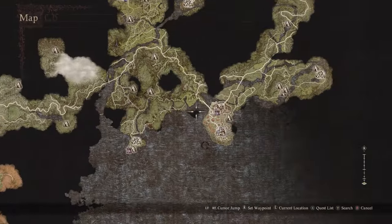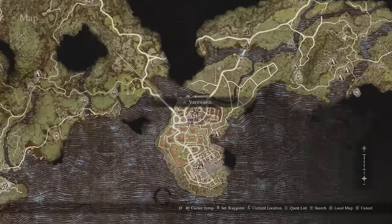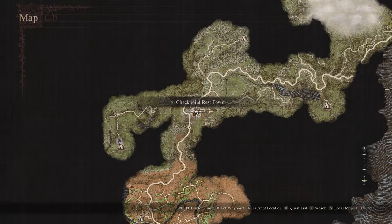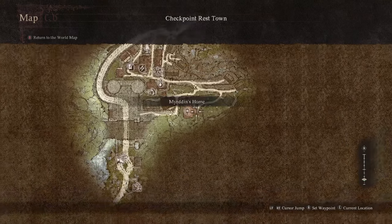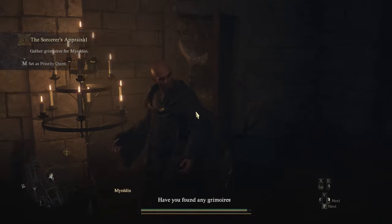Step one: go and start Mirrodin's quest. If you go to Vernworth and take the western oxcart you'll get to Checkpoint Rest Town. You go here as part of the story, or you can just take the western oxcart. Once you're in Checkpoint Rest Town, go east and up the hill to Mirrodin's home. He won't talk to you unless you're wearing the fancy attire, which you get as part of the story, so make sure you're wearing it or he'll turn you away at the door.